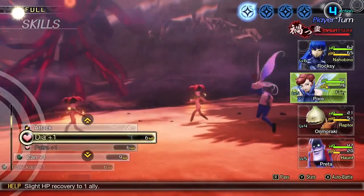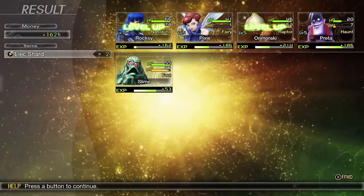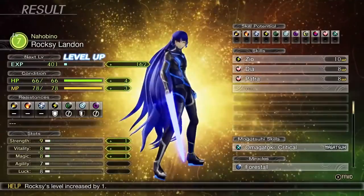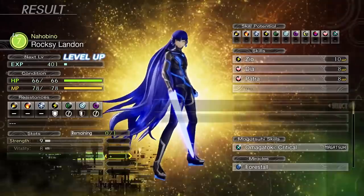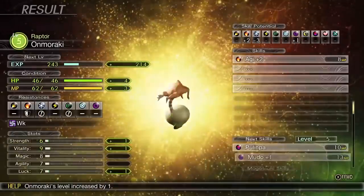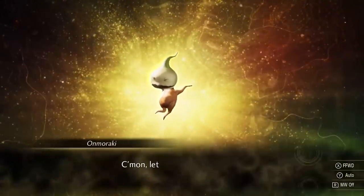MP items are very valuable, so I suggest you use them only when absolutely necessary. This is also why it's a good idea to raise your Strength stat for your main character every once in a while, just in case. You can focus on it, but I think it's best to focus on Magic and Vitality — whatever suits your fighting style better.